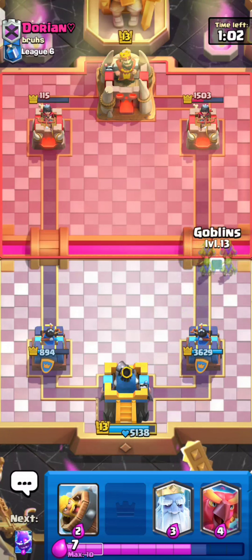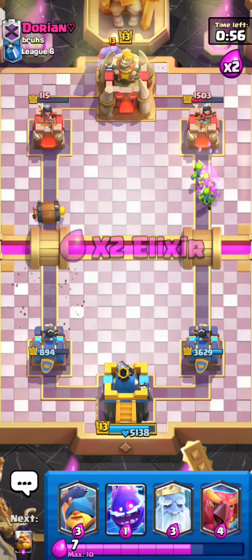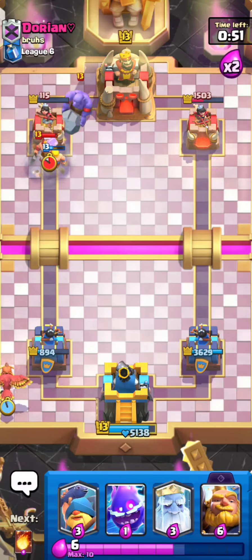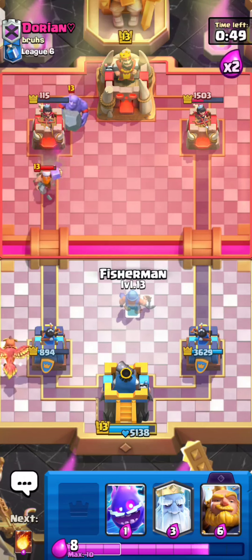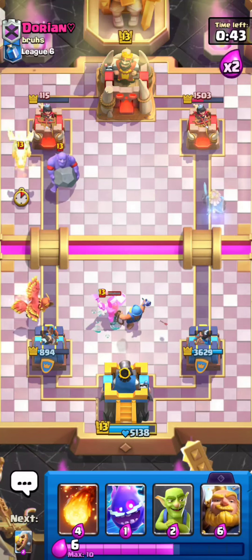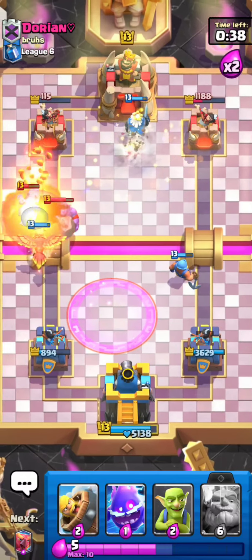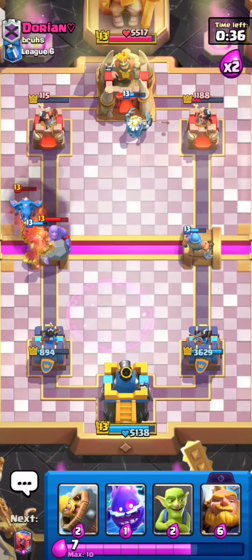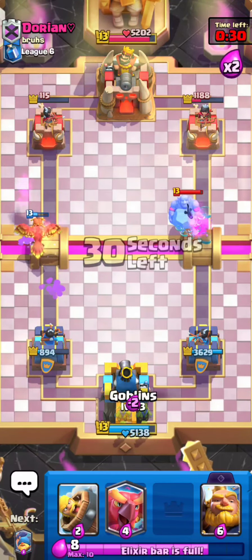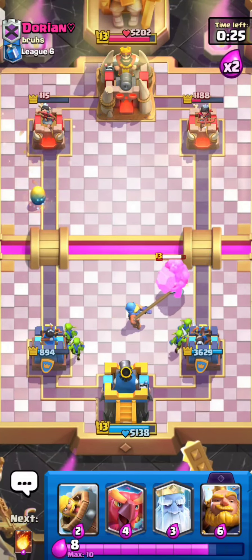I'm in a pretty good spot — I have a good amount of damage on both lanes, so I'm not too worried. I'll go for my Barbarian Barrel to force a response, then my Phoenix. He plays a Lumberjack for that, so I go Fisherman in the middle and immediately follow up with Royal Ghost. I'm definitely going to take a Fireball on top of the Electro Dragon plus the Bowler — that's pretty good value. I'll use an Electro Spirit to distract the Bowler for a bit.